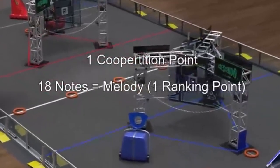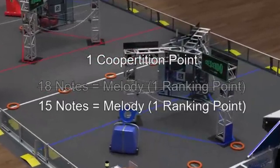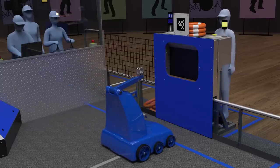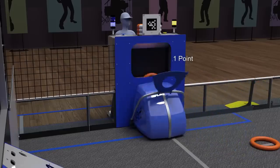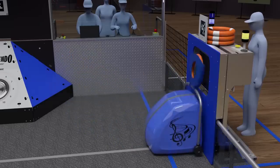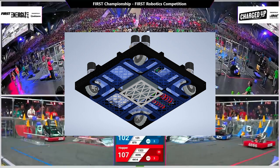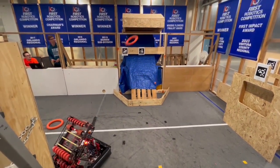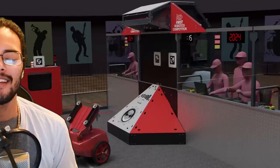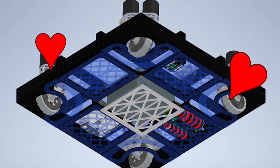The magic number is 18 — you want your alliance to score 18 game pieces for one ranking point. Cooperation makes it 15 game pieces, but that's if and only if the other side also pushes the cooperation button. So if scoring is split equally, that means six rings per robot. Over the last few years we've seen the decline of tank drive and west coast drive in favor of swerve, and this year seems like the swerviest swerve to ever swerve. Swerve is the meta and will continue to stay the meta. All roads lead to swerve.